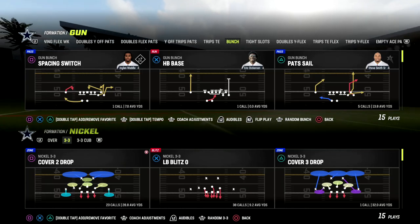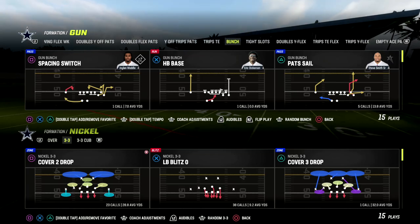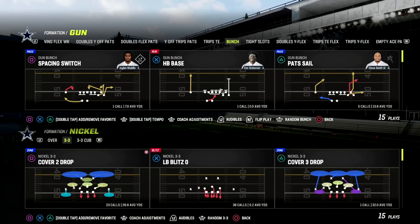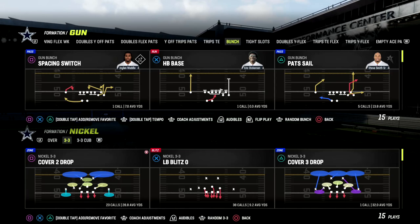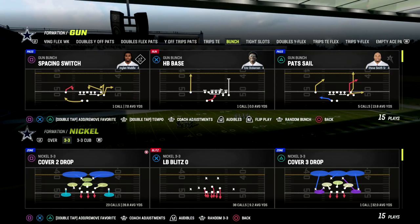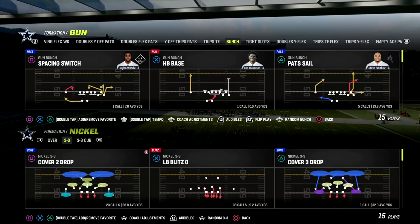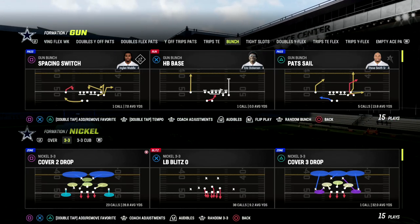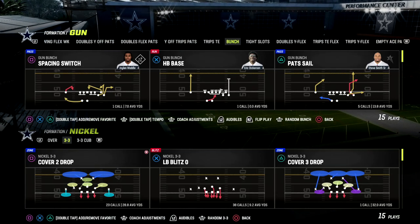The second ability I want to talk about — which I actually think is more important than Pick Artist given the current meta — is the Man KO ability, specifically Deep Route KO and Short Route KO. I find Short Route KO to be a really critical ability. Whenever you see a player with discounted Short Route KO, Medium Route KO, or Deep Route KO, that player is worth considering on your roster, and I'm going to show you why.